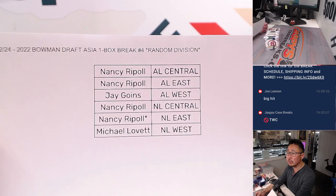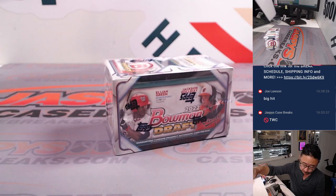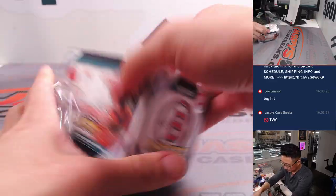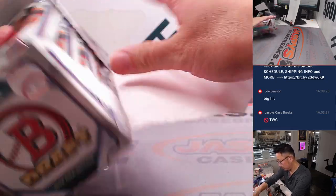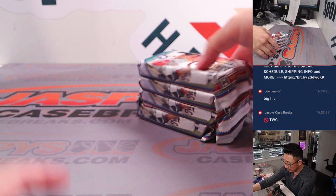All right, welcome back folks. TWC trade window closed — no deals were done here in division number four. Let's see what we got in here. On the surface it looks like it's a small box, but it's four packs, 32 cards each.